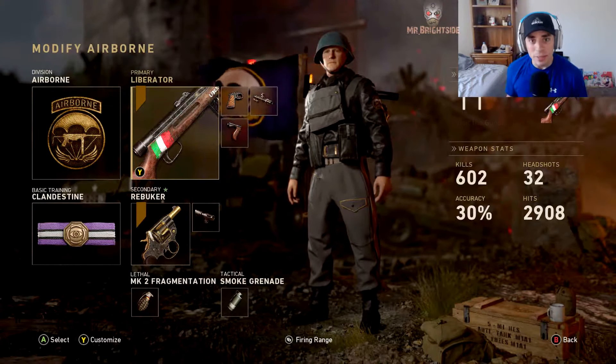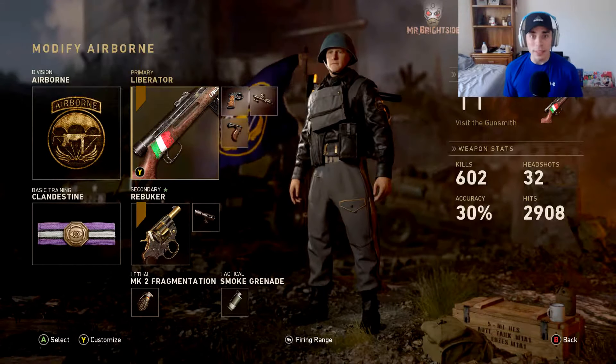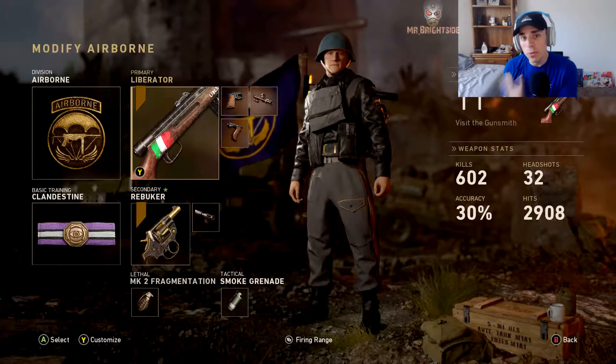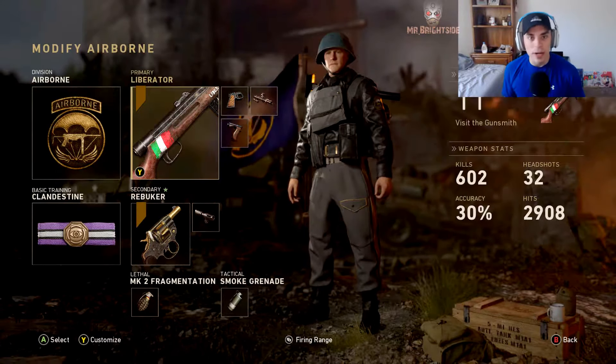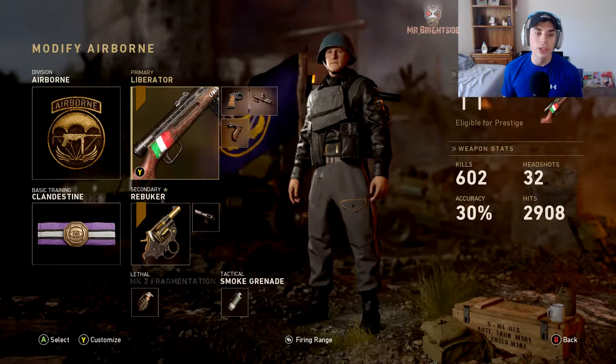A lot of people love the middle-of-the-pack SMGs like the PPSH or the MP40. They're not the greatest at close range but they're also not the worst at further ranges, compared to something like the WAFA 28 or M1928. Those SMGs are fast and fiery — stick close. With these, I can play somewhat medium range.